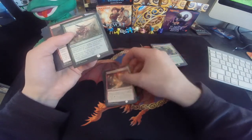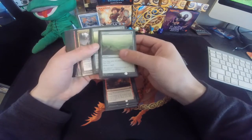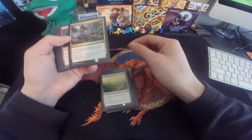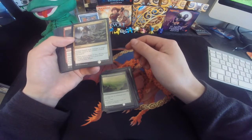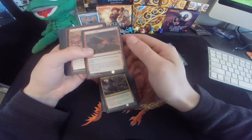He had Thunderous Wrath, which is good for its miracle — a little combat trick there. Dragon Fodder and a bunch of sorceries with Explore: draw a card, play additional lands. Nice. Deals damage to target creature equal to the number of lands you control. Another Dragon Fodder.